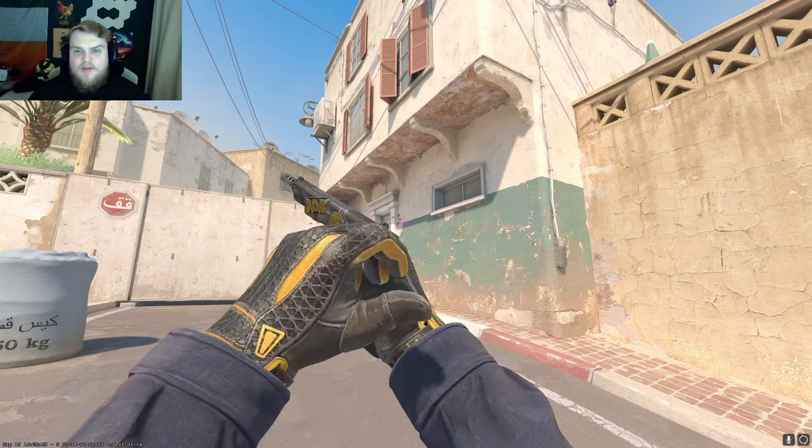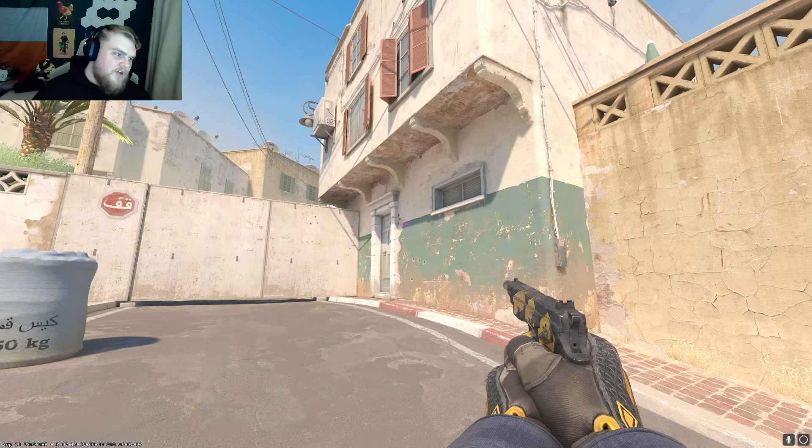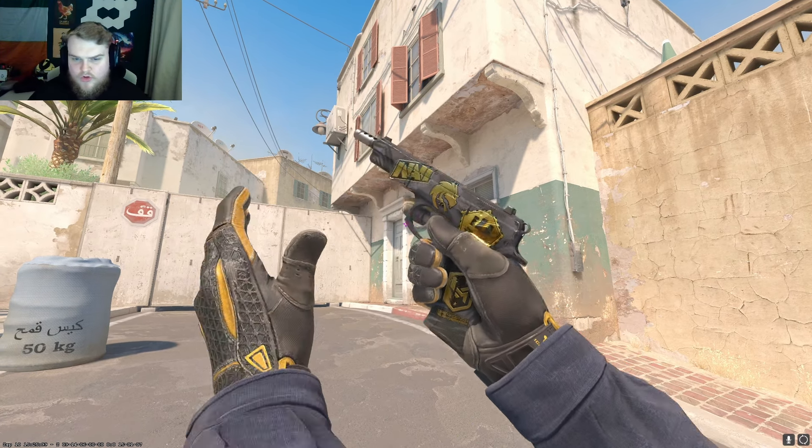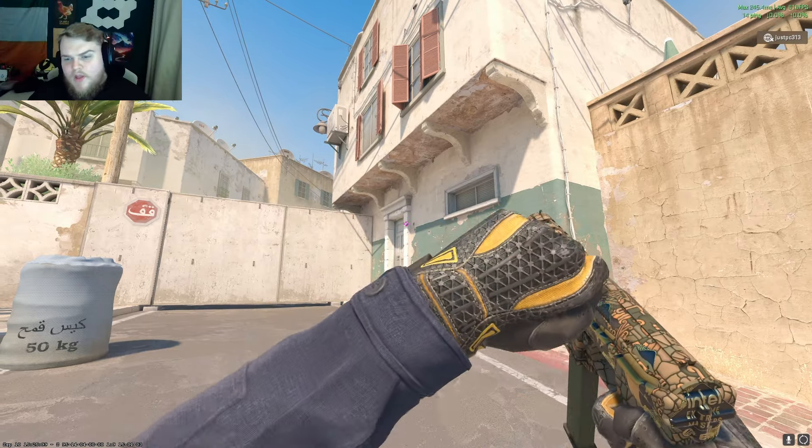I actually really like the Midnight Palm — it looks like something that would be from the Lucia collection. The Wild Lotus is in there and I can see this being like a low-tier skin within that collection. I like how the gold looks on it for the price you're paying.